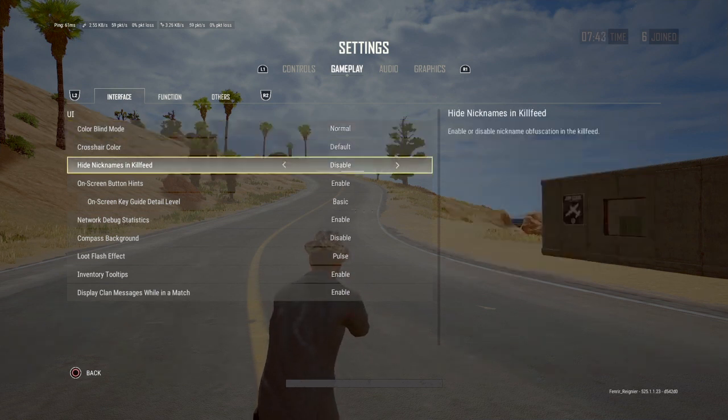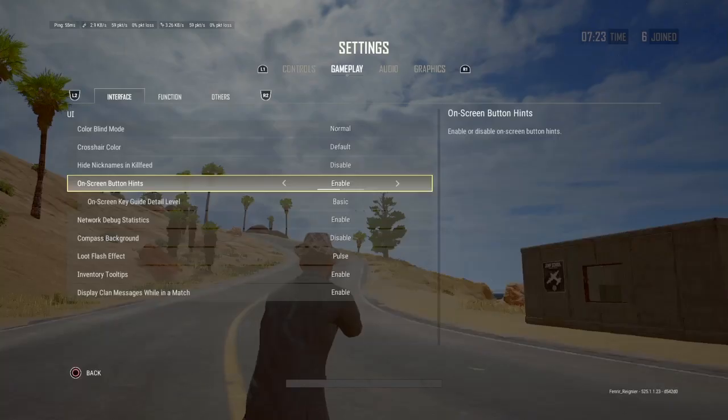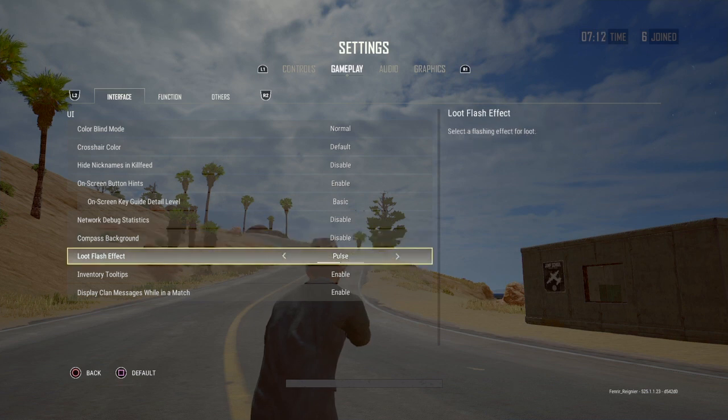In the gameplay tab we'll show you the on-screen button hints — we're going to leave those on for now, those are the buttons on the right side of your screen that tell you the game controls. Next is the network bug statistics — it's the junk up in the top left corner. Don't need that, go ahead and disable it. Compass background, leave it alone. Looting flash effect — change this one to glow so stuff just lights up all the time instead of flashing. Easier to see. Hit apply.